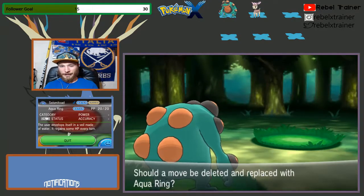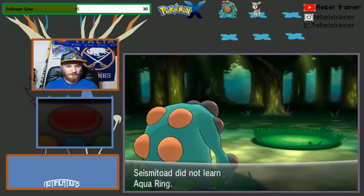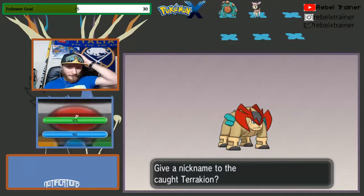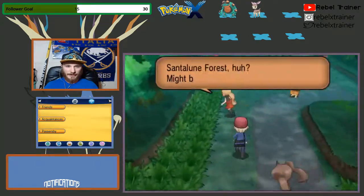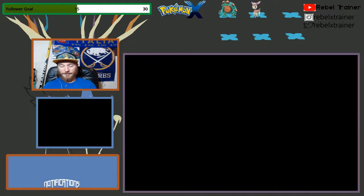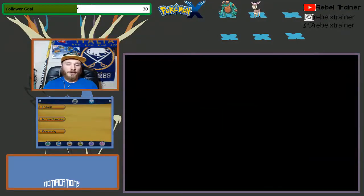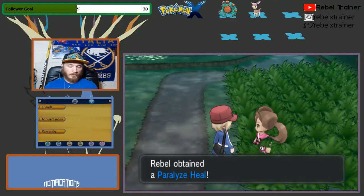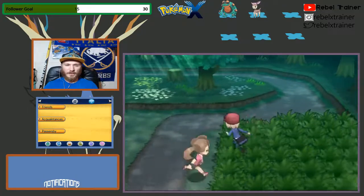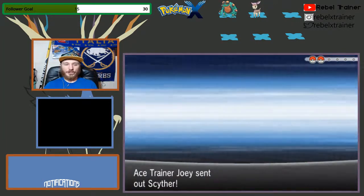Aku Ring — Rock Fighting. The rules of the Shiny Lock are that I catch the first Shiny I come across. If I kill it or can't get it for some reason, I lose it for that route and cannot get anything. The Shiny clause does not exist in this, because I have a heightened chance of getting Shinies, so we are most likely going to find Shiny Pokemon as we go through.